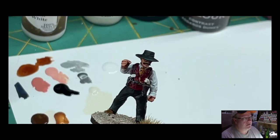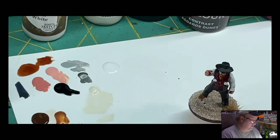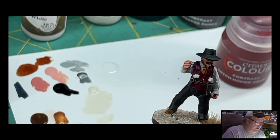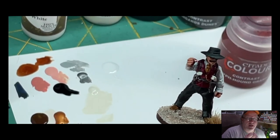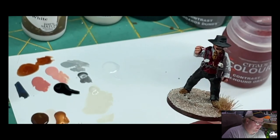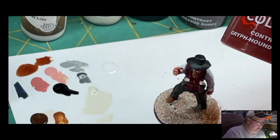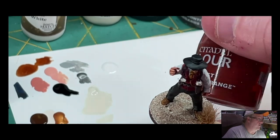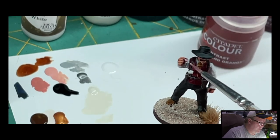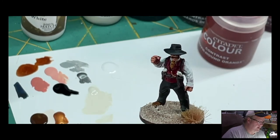One of our lawmen is complete. Quick caveat — I was looking at the model and in his hand he's holding a cigarette. Holliday has always had a cigarette in his hand, and I forgot to paint it. I just did the whole cigarette in white, and then the very tip of it I did Griff Hound orange. I didn't record it, but he is holding a cigarette — white, with Griff Hound orange for the tip to make it look like it's lit.